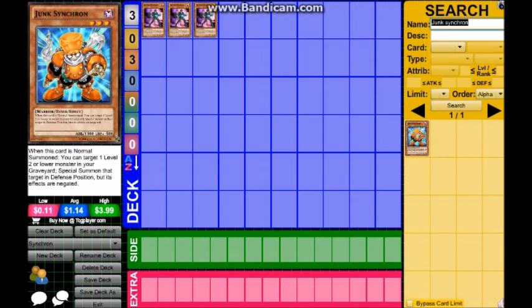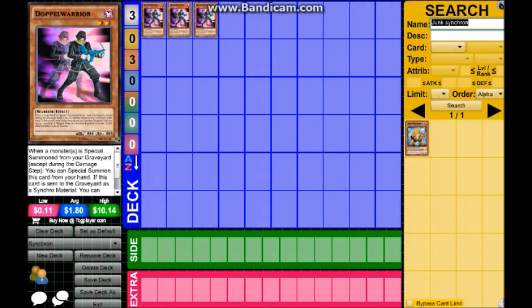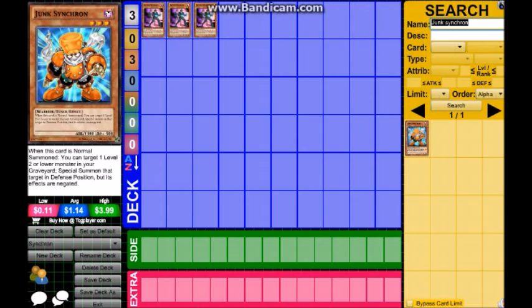Next is Junk Synchron. When this is normal summoned, you can target one level two or lower monster in your graveyard and special summon it, but its effects are negated. Junk Synchron is the best level three tuner ever — it brings a ton of things and summons tons of things. When you summon it, you get a lot going. We're gonna get three of those. I've seen these cards in action and they're very good, pretty good for an OTK.